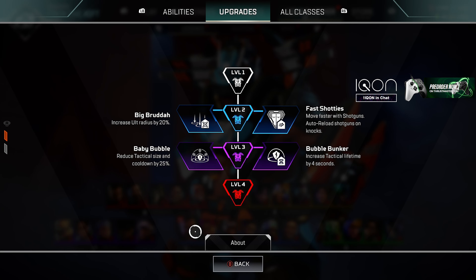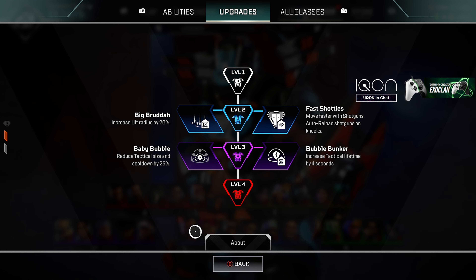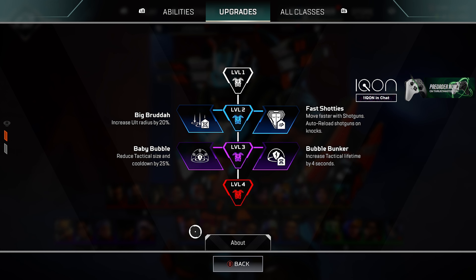At level two we have Big Brother, which is going to increase your ultimate radius by 20%. We also have Fast Shotty, which allows you to move faster with shotguns and auto reload shotguns on knock. Moving into level three, we have Baby Bubble, which reduces the tactical size but knocks down the cooldown by 25%. Lastly, we have Bubble Bunker, which increases your tactical lifetime by four seconds.